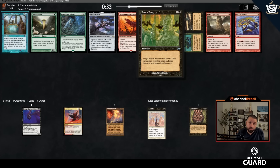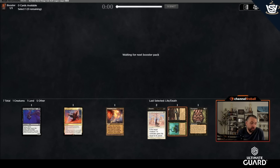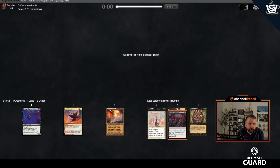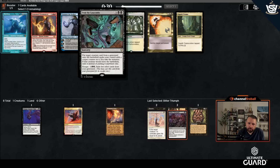Chain of Smog goes with Witherbloom Apprentice or the 3/2 Sedgemoor Witch, where you copy it over and over again, triggering Magecraft. I could take Life/Death and take another step toward the reanimate stuff. Burst Lightning is just whatever. I'll take Bitter Triumph — I like that more than Collective Brutality or Blackcleave Cliffs. I have a decent reanimator start, backdooring into it after 4th Yorion and Swords to Plowshares.